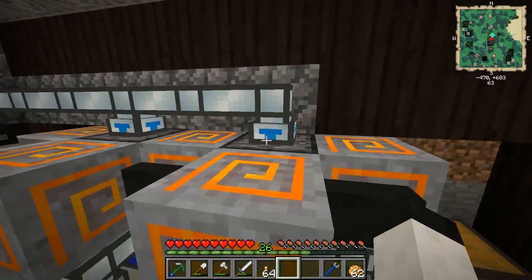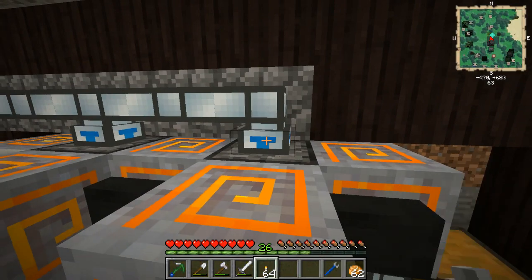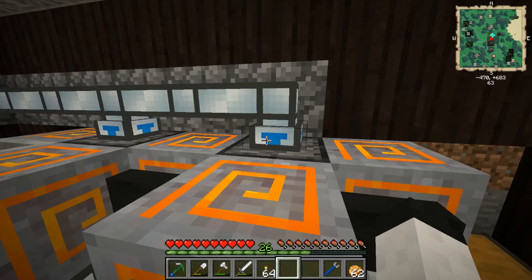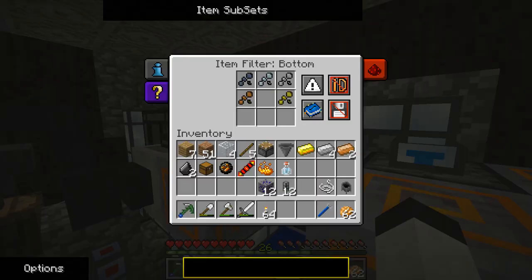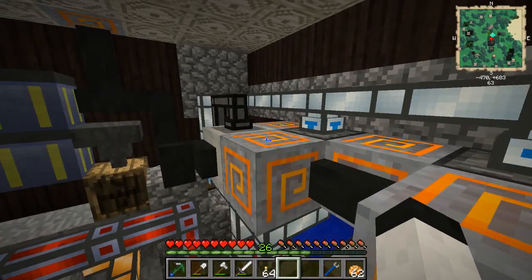I found out you can actually filter with these. If you right-click on the one you want to mess with using an empty hand — because if you do it with something in your hand, nothing will happen — you have plenty of options. You can change it to blacklist or whitelist, set it to use metadata, NBT, or the OR dictionary. So if you put copper in, it would filter all kinds of copper into the same pipe.